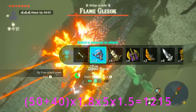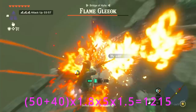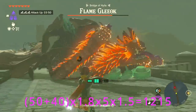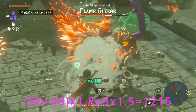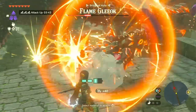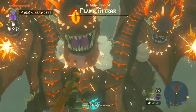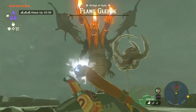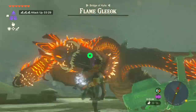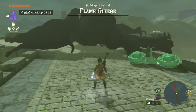I decided I needed an enemy a little stronger than the Henox at the beginning to test it on, so I figured I would try the Flame Gliok. It was kind of hard to get all five arrows to hit the Flame Gliok up in the air, but once he was on the ground it was pretty easy to hit all five shots. I was ultimately able to 1-cycle him with this bow. It would have been even easier with more stamina so I could slow down time longer and get more free shots, but I still managed it even without a single stamina upgrade.